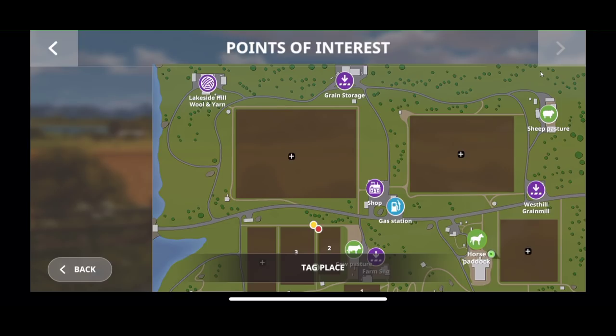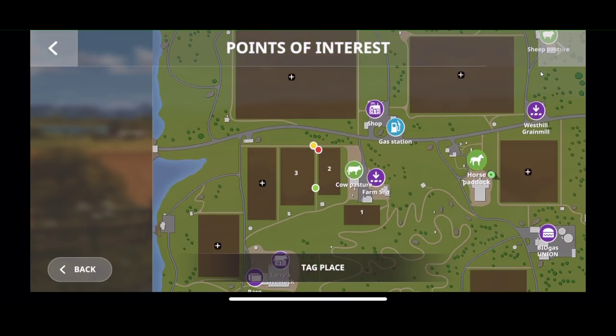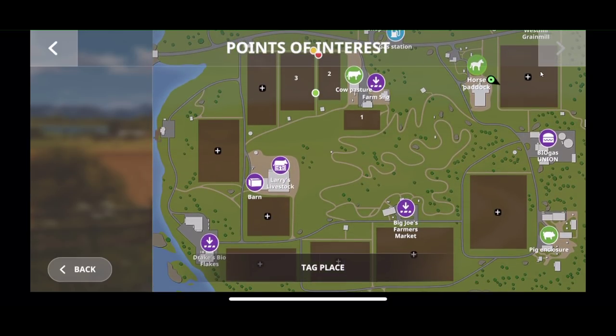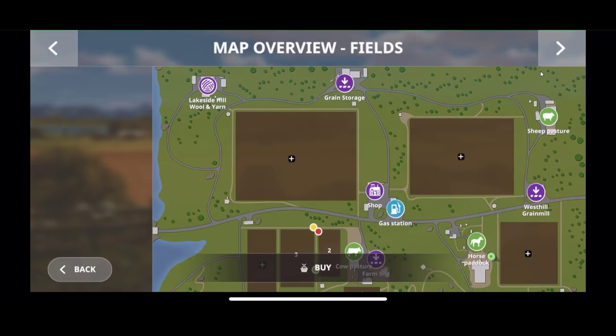I think you also take the cotton there. We have grain mills, a shop, the biogas plant on the right, and the livestock area is down on the left. Big Joe's Farmers Market, and there's a pig enclosure — so we can also do pigs. A lot of fields to pick from. You have to tap on the little plus to buy a field, which I have a very hard time doing with big fingers.